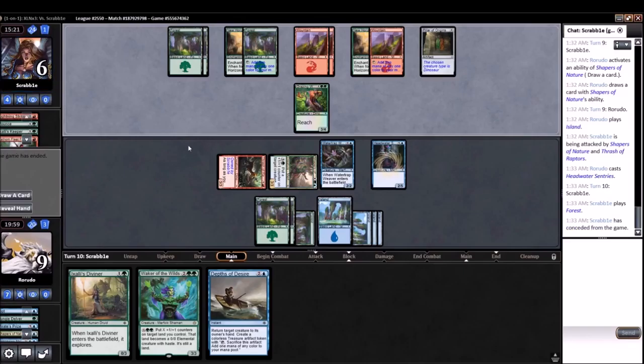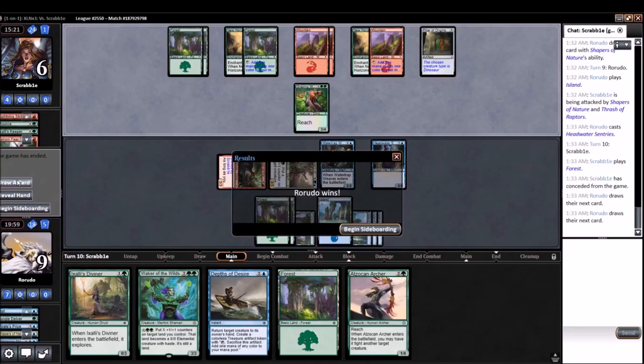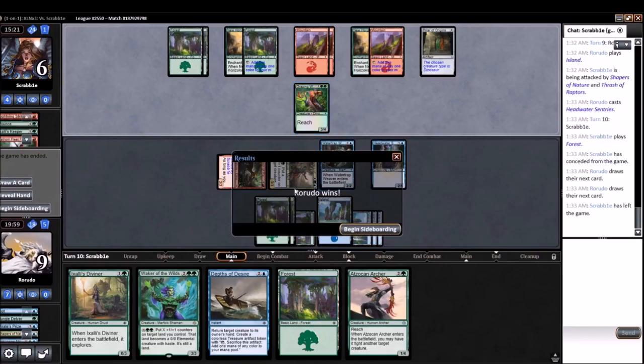The Dinosaur that comes out and destroys all non-Dinos is a problem, but probably still beatable with Depths maybe — so we get to bounce it, get in for three still. I guess the reach is still a problem, so maybe that would have been the worst case. But yeah, we closed that right about where we needed to.